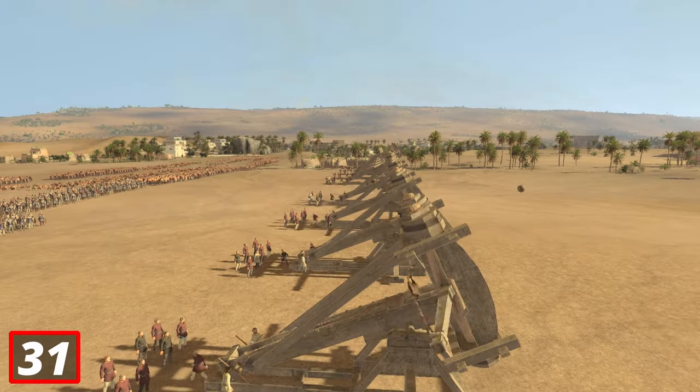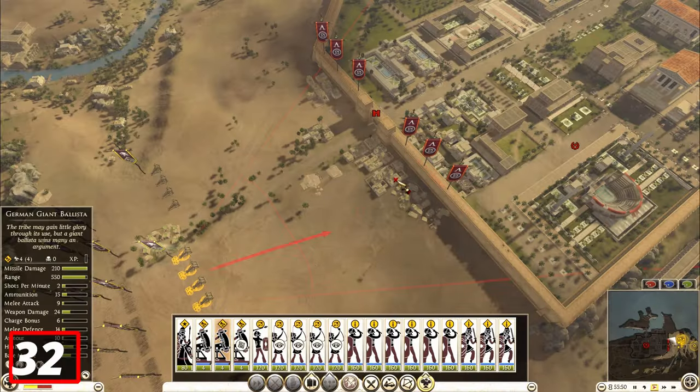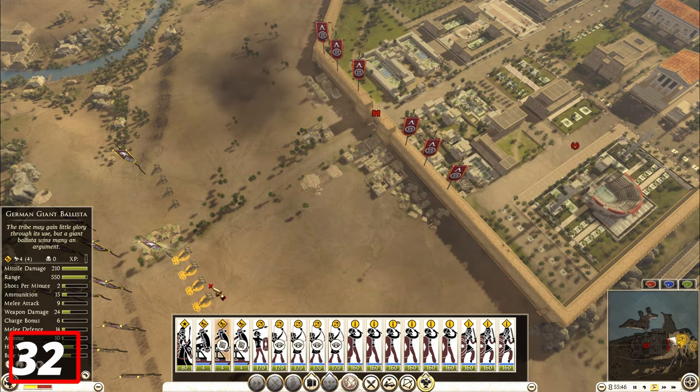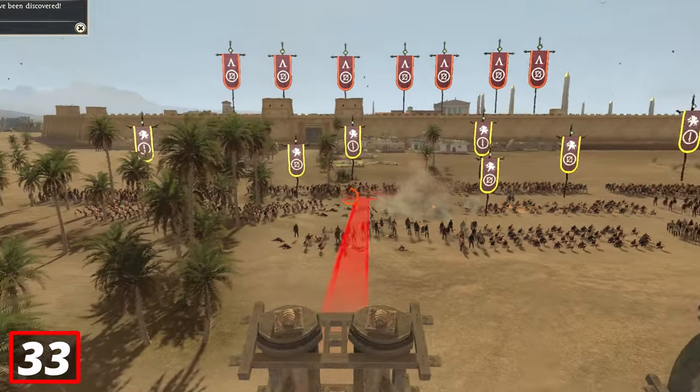The Giant Ballista, which is the only artillery unit people bring, has 60 stones it can fire. If you select your artillery and press Alt, you can target a specific place to fire at — this way you don't have to target one specific unit. And you should never use explosive rounds with your artillery.